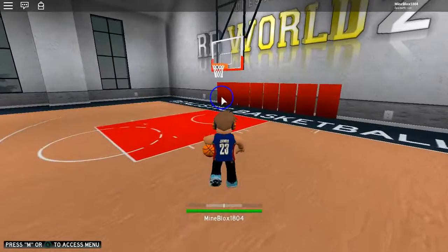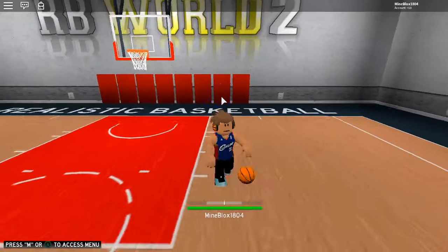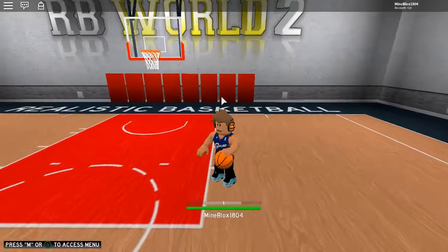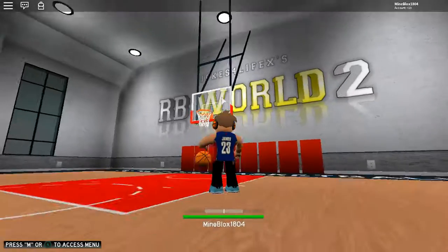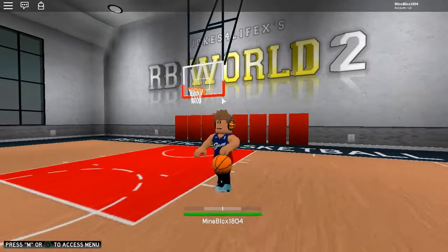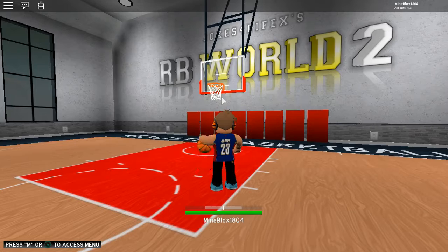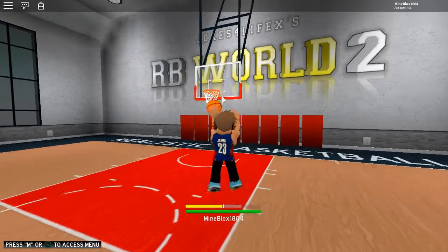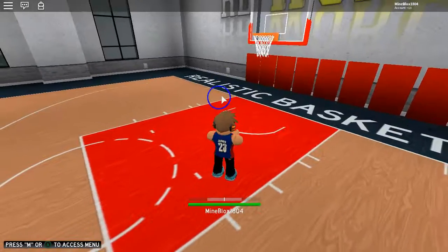I already set up my player and everything. It's a pretty cool process — you can do it on your own. When setting up your player, you don't get to choose a name or your number, kind of like the NBA game. If you hold E, you can take a shot.